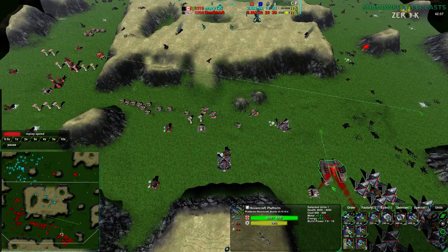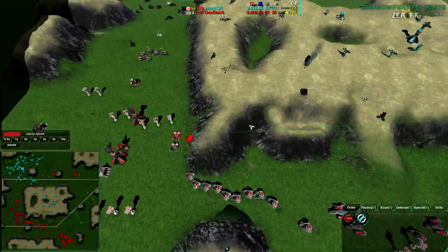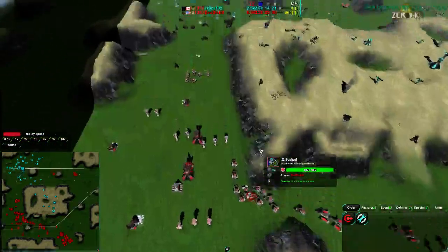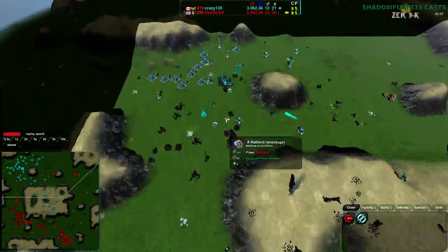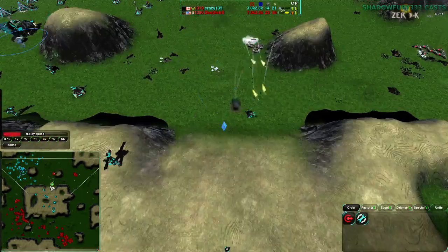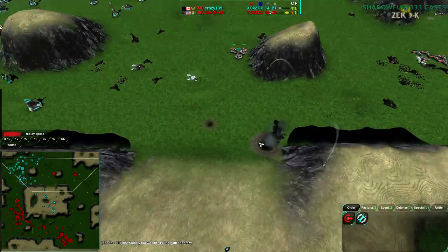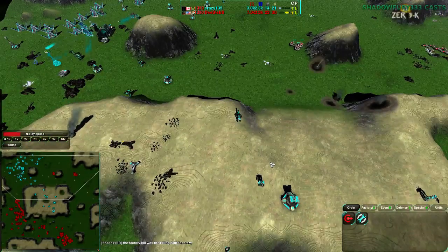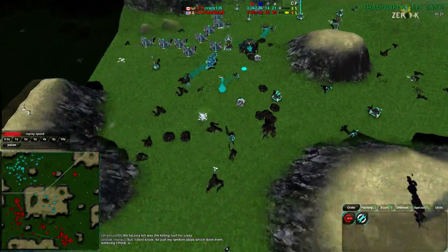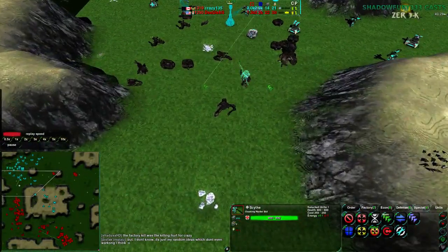He is getting enough Scalpels and Maces to be able to push through. The Halberds are over here being rezzed, with Saez coming in as well. One of the Saez goes down to a Scalpel spotting it out. Crazy135 has no energy, so he cannot cloak — these Saez are basically useless as they cannot cloak without power. There isn't enough power to make them cloak. The Rezz uses up quite a lot of energy — about 4.5 per Athena — meaning no power for cloaking even with 21 energy and 9 metal in production.